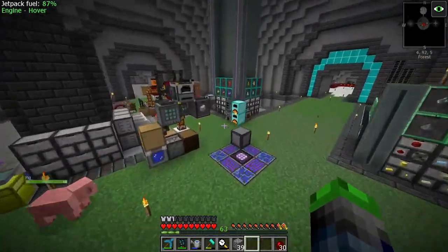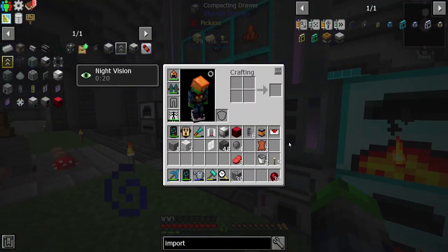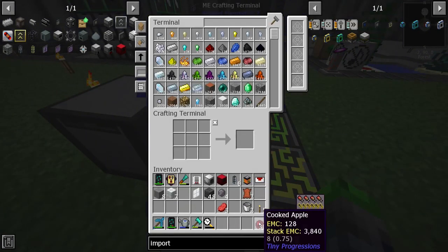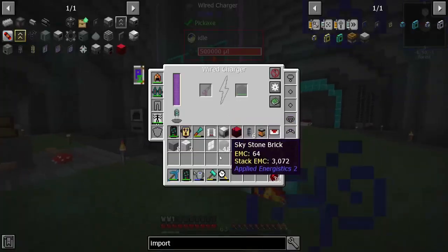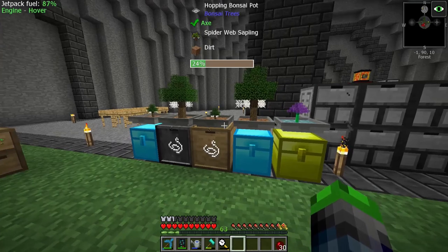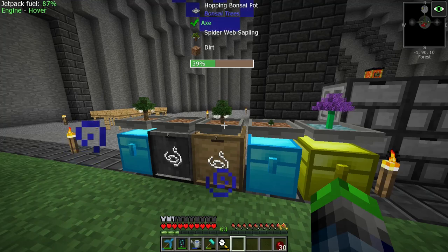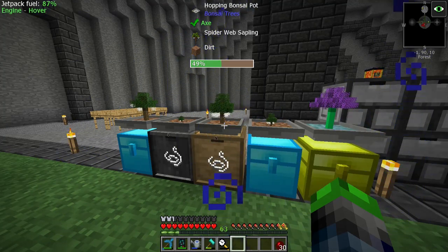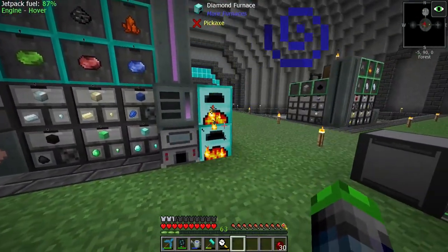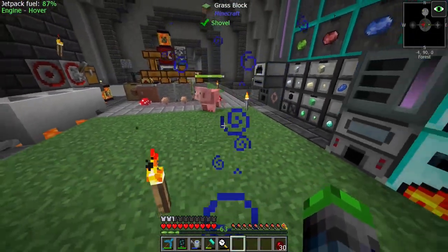I actually found a way to make string really fast. I programmed a macro onto my keyboard — it's a G6 on my Corsair keyboard, it's got the keys on the left side. What it does is it repeatedly right-clicks and holds shift, so I'm able to hit this button, walk away, come back, and it's freaking ridiculous. This is almost done.